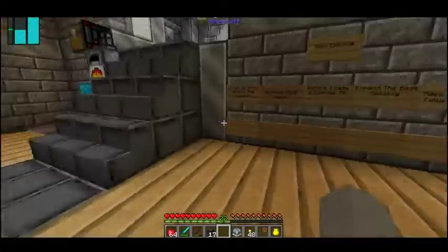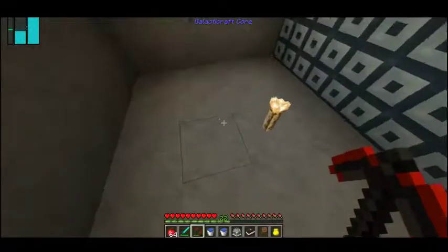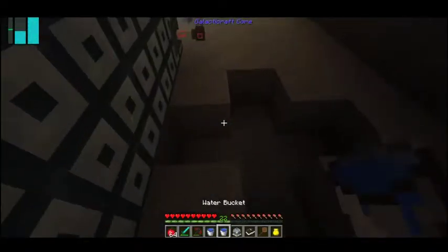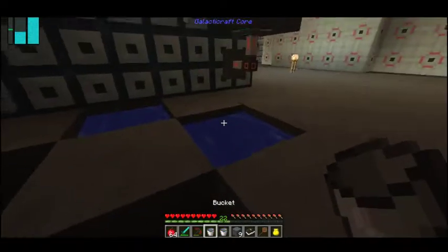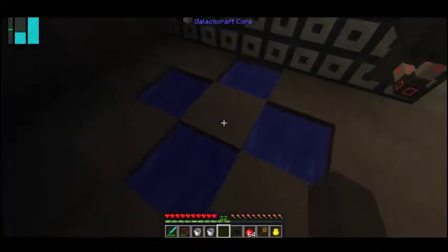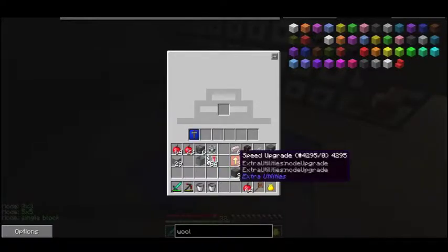What was that one called? The Quantripy — yeah, that thing. How do you craft that? Because I probably want another one. Let's just create a plus here. Actually, I forgot the transfer node. I'll go get that. Put that there, put that there, put that there. Make sure I'm not going to break anything — there, and there.